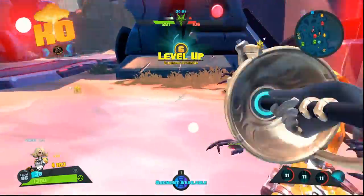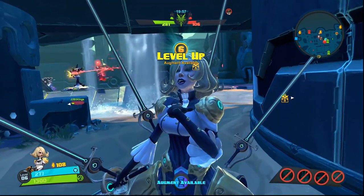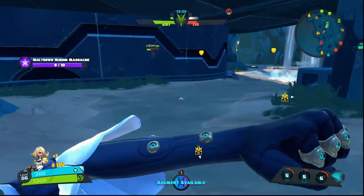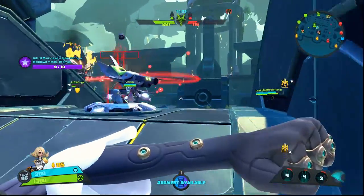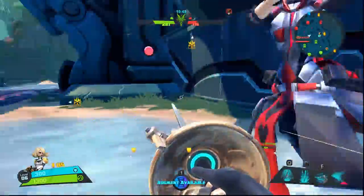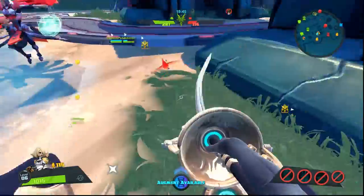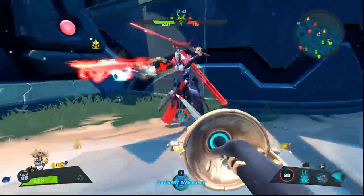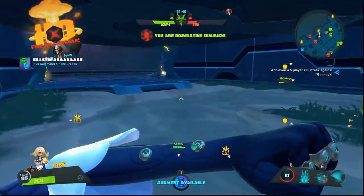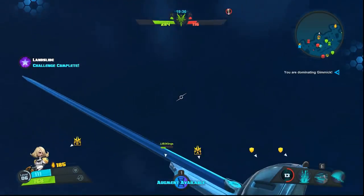Orendi goes deep towards me and deals so much damage that I won't be able to pull off now. Here's Wrath deciding to take on the turret — I mean that's the right move, but get out, man. Isaac comes along and now both Isaac and I have you — you have no chance, no chance at all.